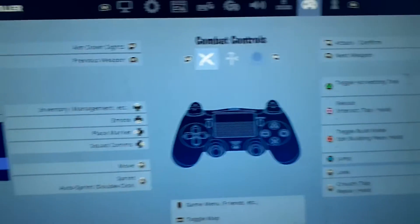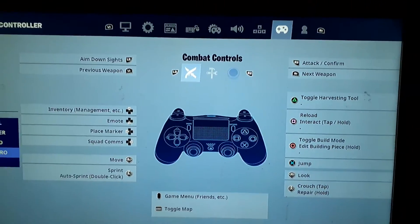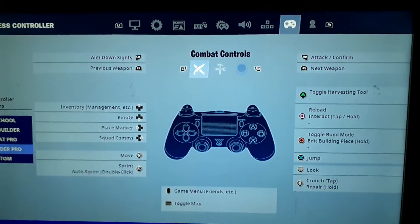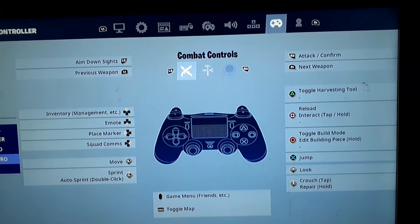I do not use any of these anymore — I use buildup pro. So there you go, that's my back button settings. If you want more information on that, let me know, and I'll catch you guys later.